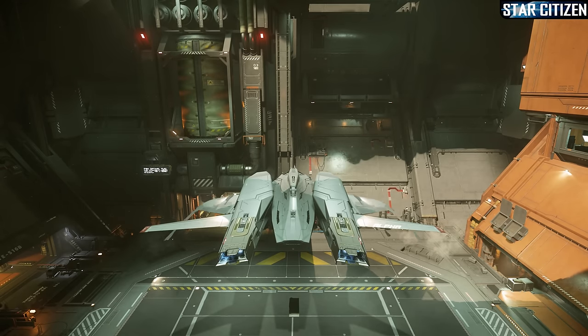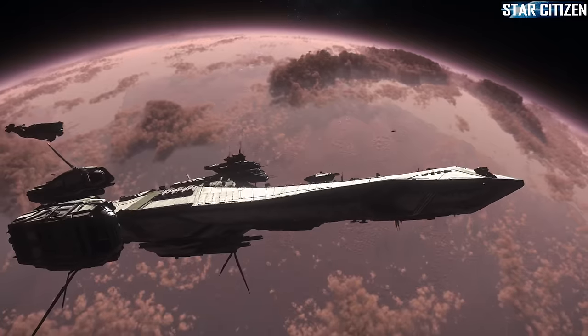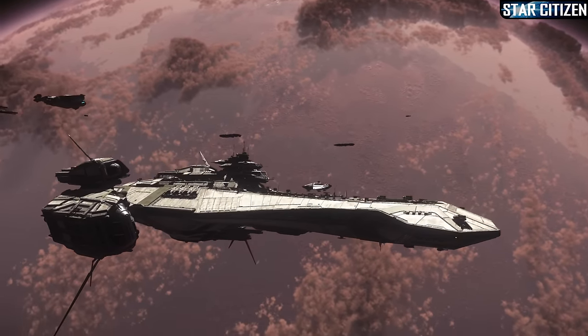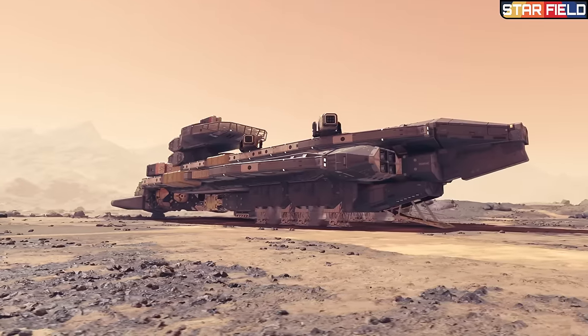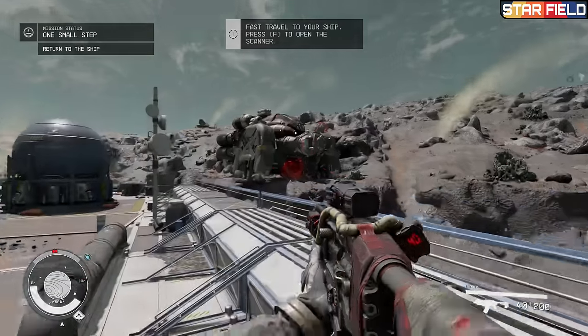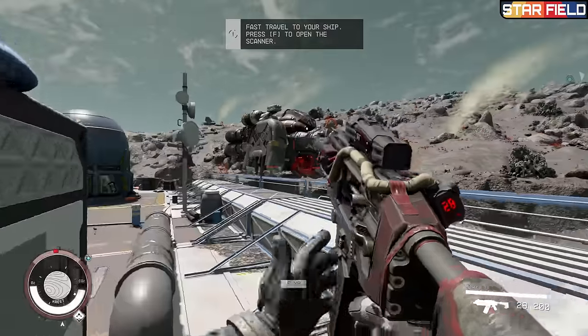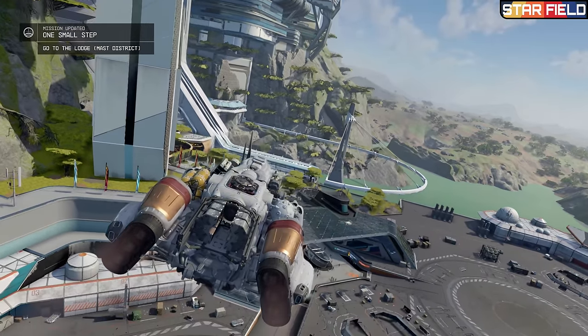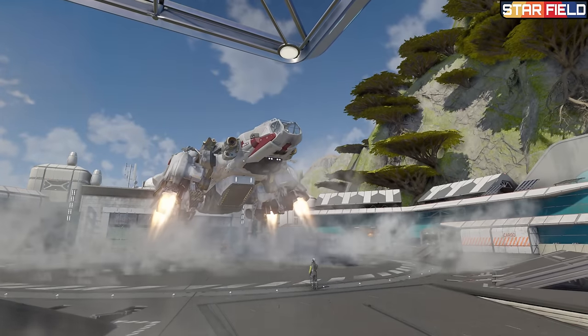Plus there's huge variety in the size of the ships, with small fighter craft to massive capital-class ships, and even ships that can land inside of other ships. Starfield on the other hand manages to create some really fun kit-bashed looking ships, which is very much fitting for the game's setting. The ship designs kind of remind me of Belter ships from The Expanse, with cargo pods stuck onto the side at random locations, and most of the ships sharing similar design styles.